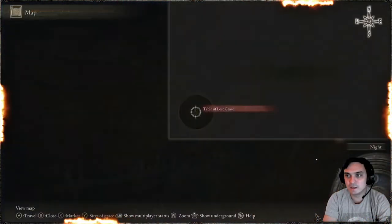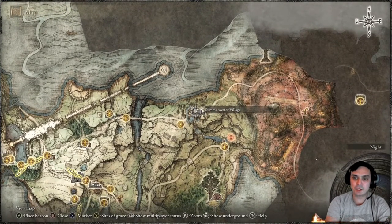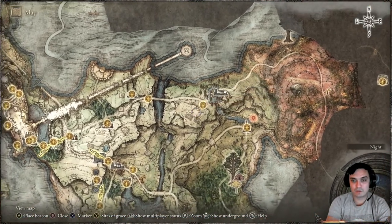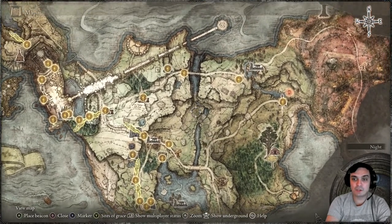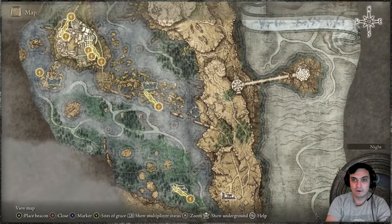You can get the Skeletal Militia Ashes by going to the Summonwater Village location, where you'll need to kill another boss to get that summoning spell. It's not very far from the starting location, so I'd recommend getting these guys first and then navigating yourself to the mine.